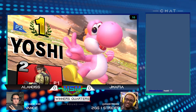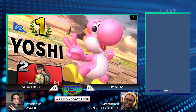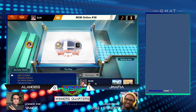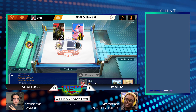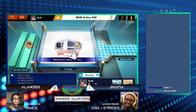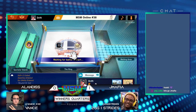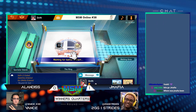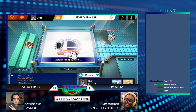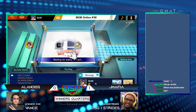Alan sacrificed a lot of stage control just to get away, and JMafia clutches it out with that up smash read. Even though Alan lost, I like how smart he was about dealing with the egg lay — he wouldn't immediately mash out because JMafia would always be there with the forward air. He would always delay as long as possible, save his jump, and get back to the ledge safely. But yeah, JMafia is still finding the win.